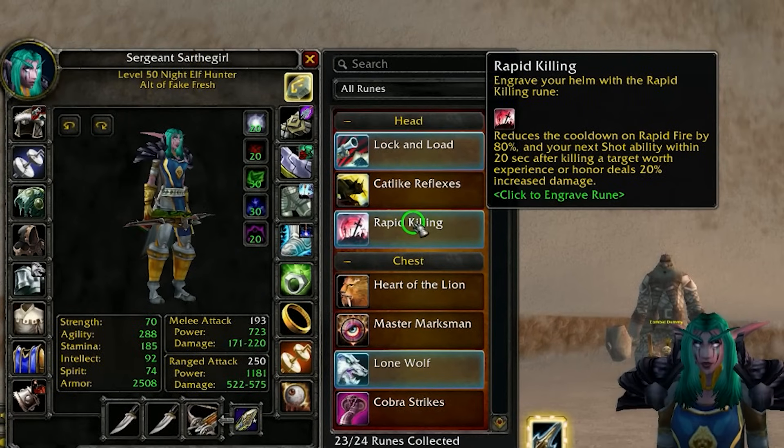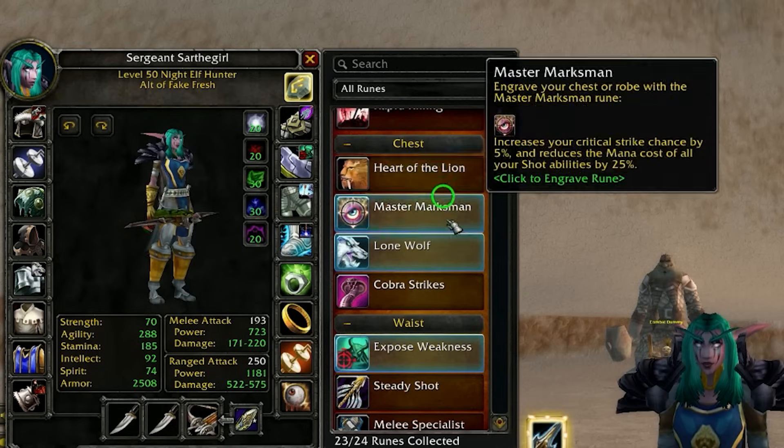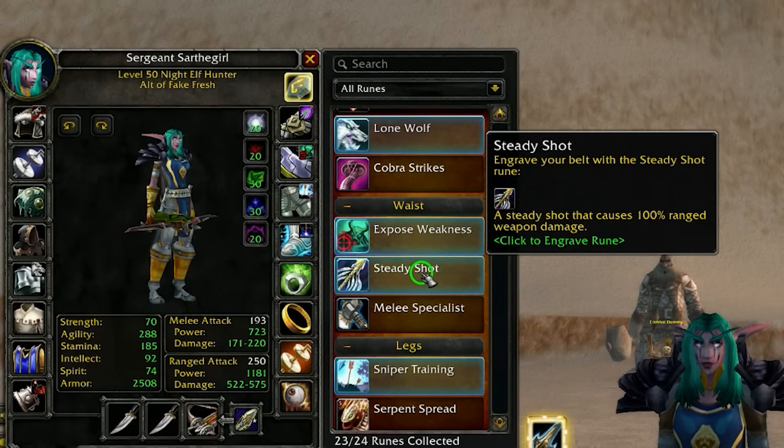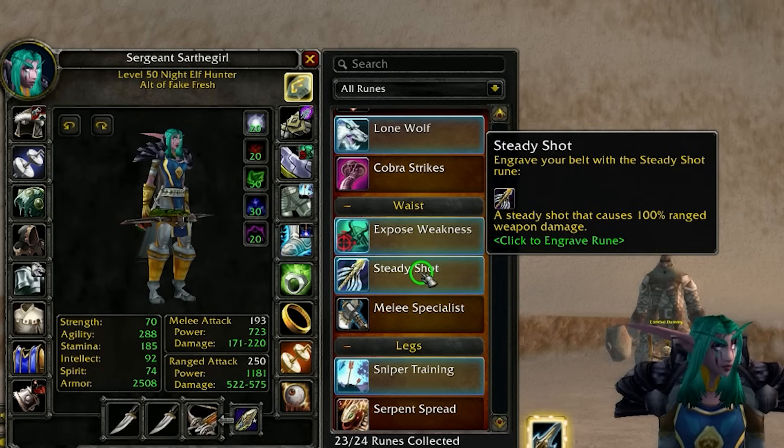Let's go through the rune changes that just happened this week that made Ranged Hunter so much more powerful. One change was Rapid Killing now makes your Rapid Fire cooldown go down to one minute — this is not actually useful for you, so don't worry about it. They also buffed Steady Shot so that it is now 100% weapon damage instead of 75% weapon damage, but this is still a completely useless ability.